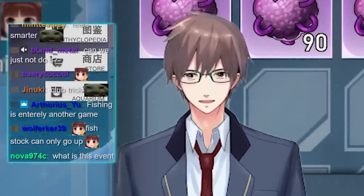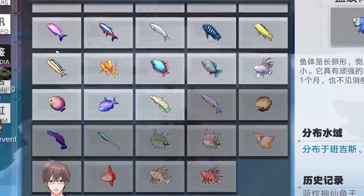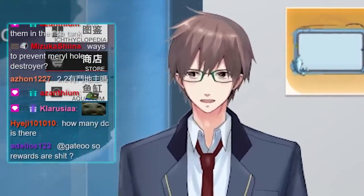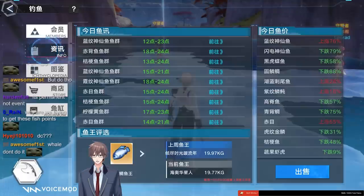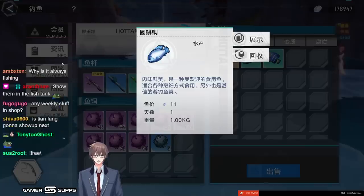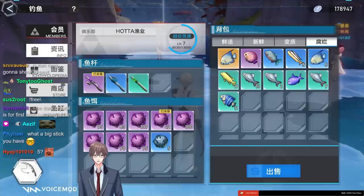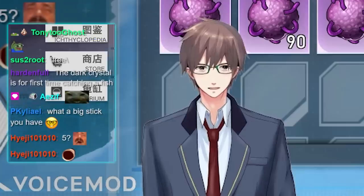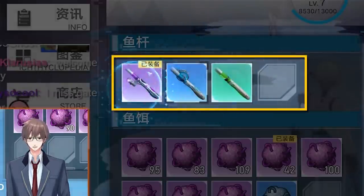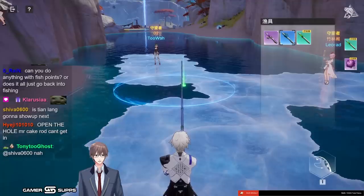This is optional content — there are free dark crystals here but you don't have to do it. Each new green fish gives 5 dark crystals, blue fish gives 10, and purple fish gives 20. Fish King doesn't give extra dark crystals — it just gives extra XP to level up your fishing.